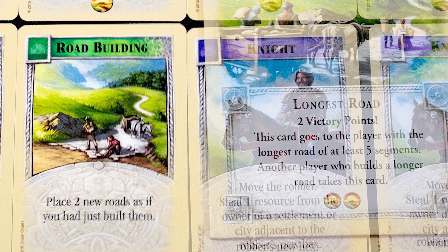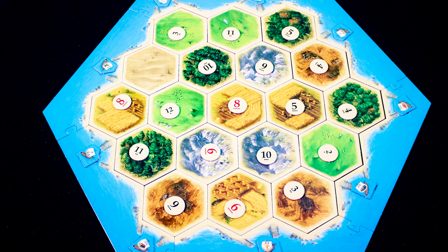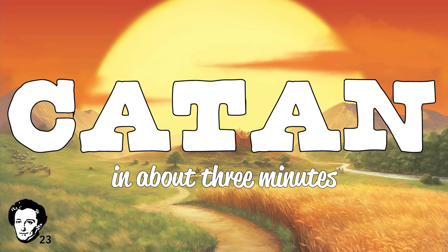The best thing about this game is getting a development card, yelling 'road building, suckers!', taking the longest road card, and winning. However, two standout negatives: trading can make and break the game, and a poor social contract at the table can lead to kingmaking, collusion, and bullying. Also, with variable setups you can almost call a victory after the initial setup is done in some cases. If you like the network building in Catan, try Power Grid; if the negotiation part appeals, check out Chinatown. Catan owes game designers a big thank you.